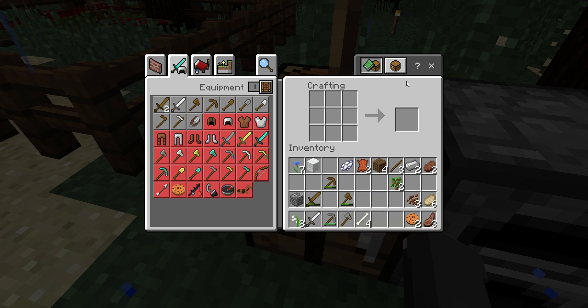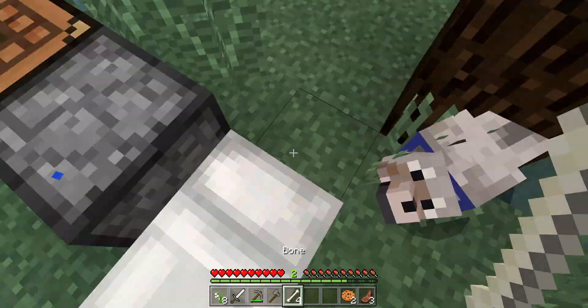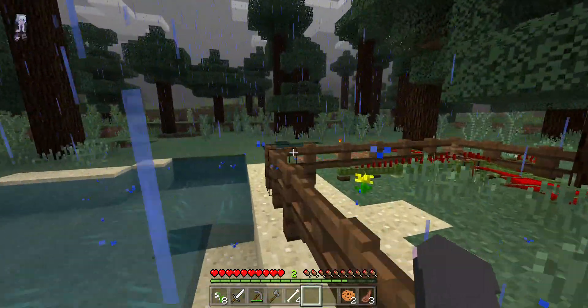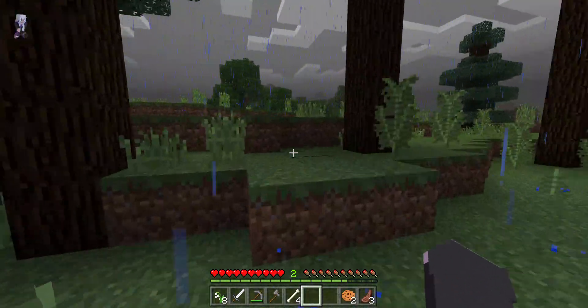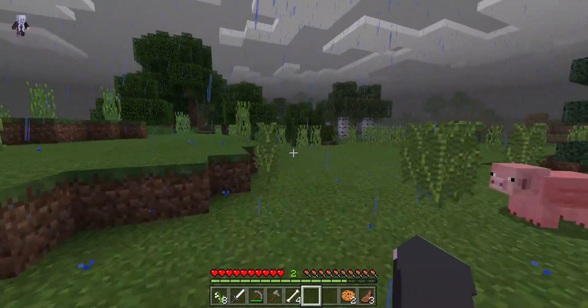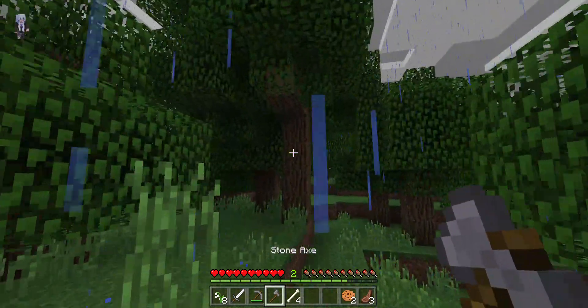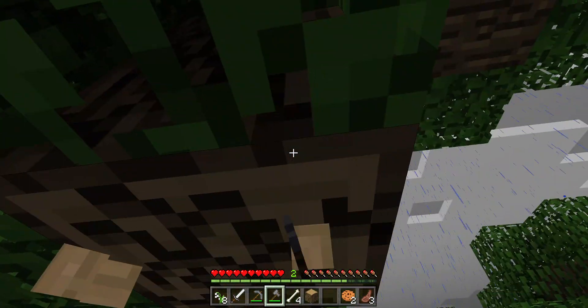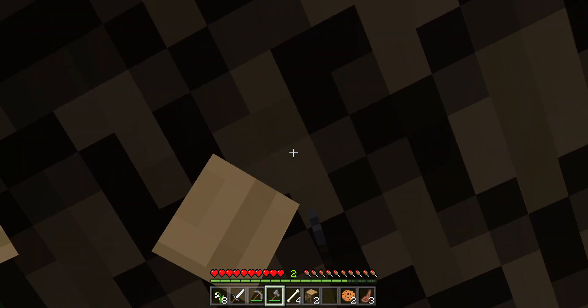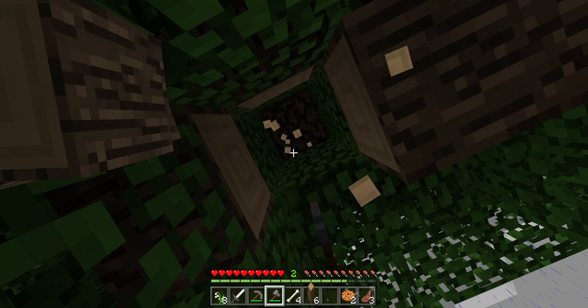I'll call you puppy for now. I think I'm gonna get some normal oak wood because I have a good idea for a house that I saw, so let's just go chop down some trees. Don't run off, little puppy. Let us chop down some trees — super fun.